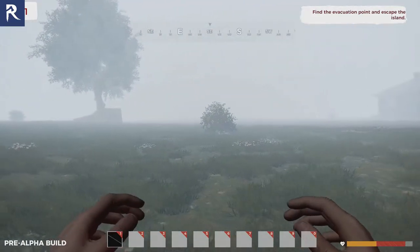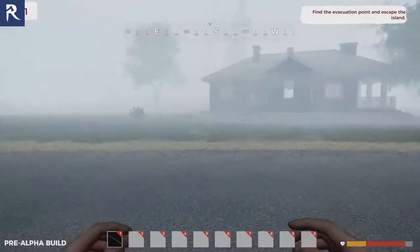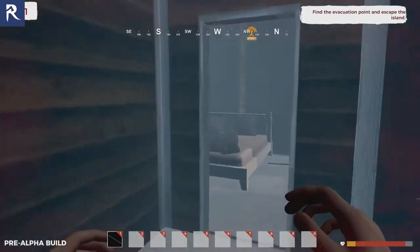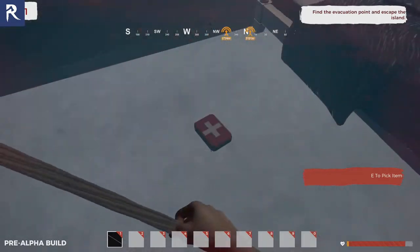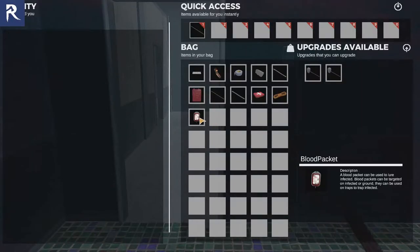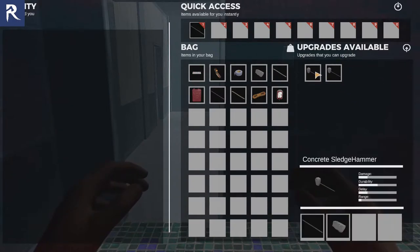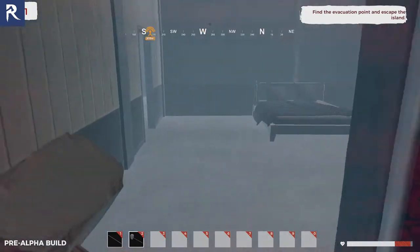I'm dying for some reason. Is there some kind of radiation? I don't know — there's nothing telling me, all I know is my health is going down. I haven't seen any zombies. There's a med kit, a whole bunch of materials. I can craft a concrete sledgehammer — that's interesting, that's neat.